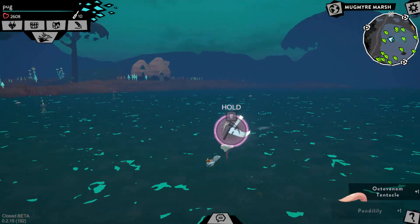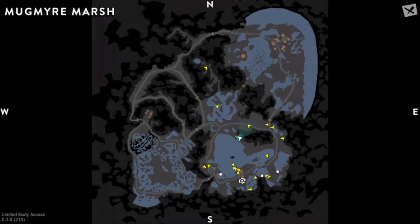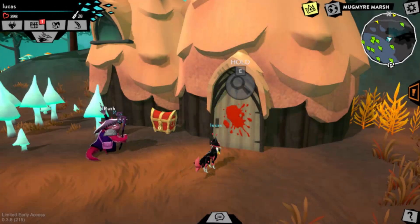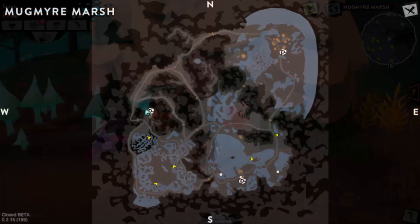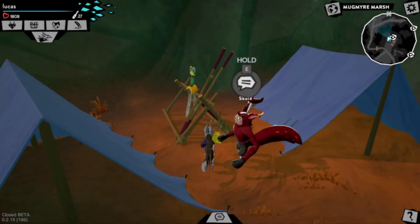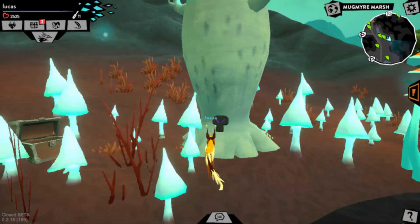Let's begin in Mugmire Marsh. These are the sketches that you can find here. First up is the Bloodstain, and this was actually found in an earlier quest, so you might not be able to get it at the moment. But if the quest does come back, you will find it on the door of a hut to the north of Spawn. Next is the Broom — this one is located next to the NPC Scowld at Spawn. The Dark Skull is located in the Swampside Town on a giant mushroom.